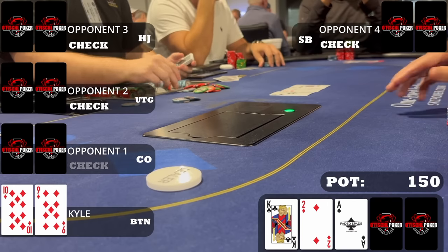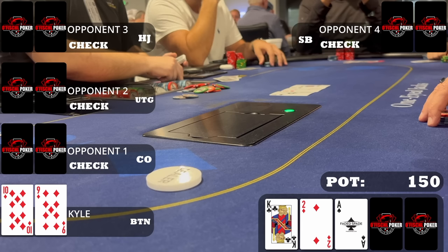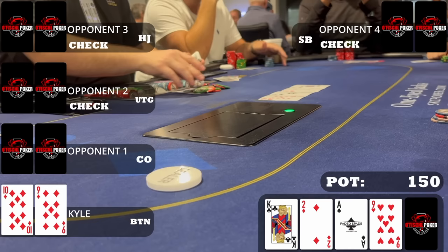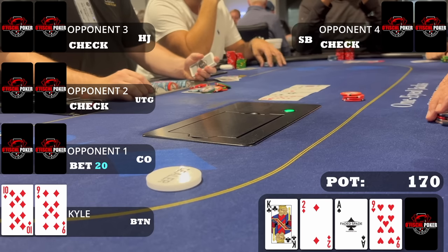The flop comes ace-king-deuce rainbow with one diamond. This is a very good board for my range — I have aces and kings in range, my opponents really don't. I have backdoor straight draw, backdoor flush draw, plenty of equity I can realize. I check, planning to give up if unimproved, but the turn is the nine of hearts — we improve to third pair.